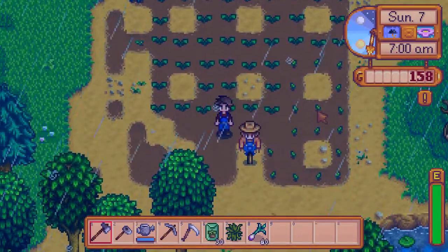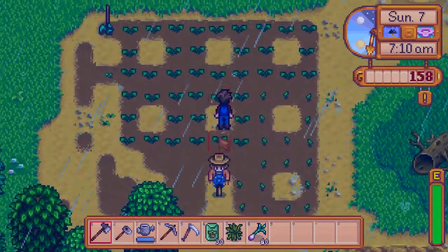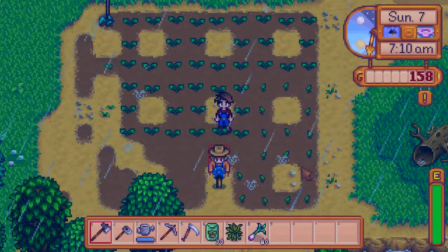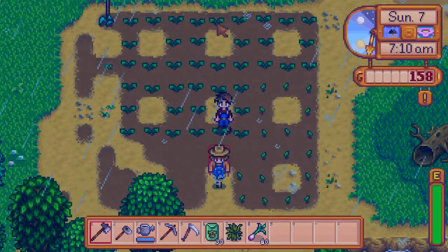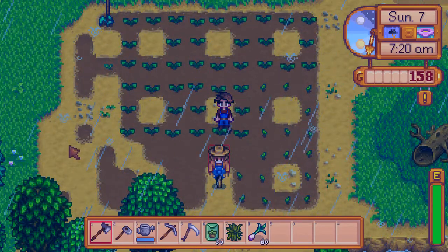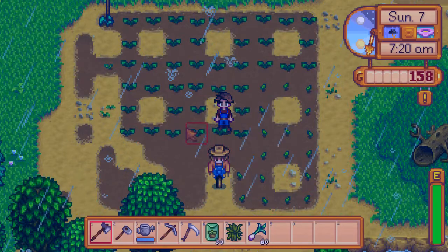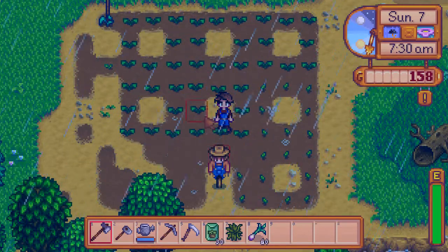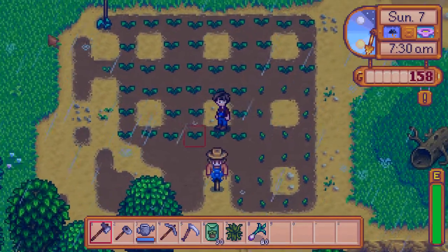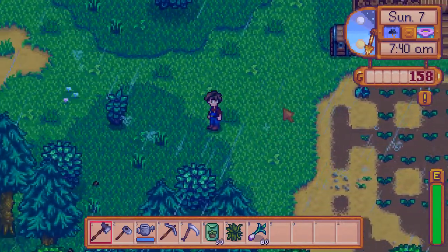Those of you familiar with my channel may see that I've got this kind of setup that I typically do — it goes out two in each cardinal direction, three wide, so it ends up with a five-wide middle for a total of 20 plots shaped like a cross, so I can put the sprinklers down. I'm not able to do that right here, so let's head directly over here.